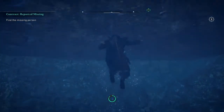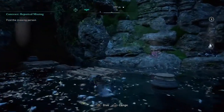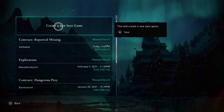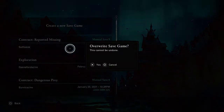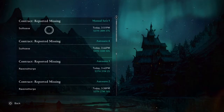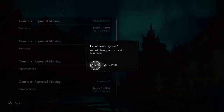All you're going to do is come back up to the surface. Just put yourself right here on this little piece of wood, and we are going to save, then load back in. Once you load back in, all the fish will be there again, and you just do the same thing over and over.